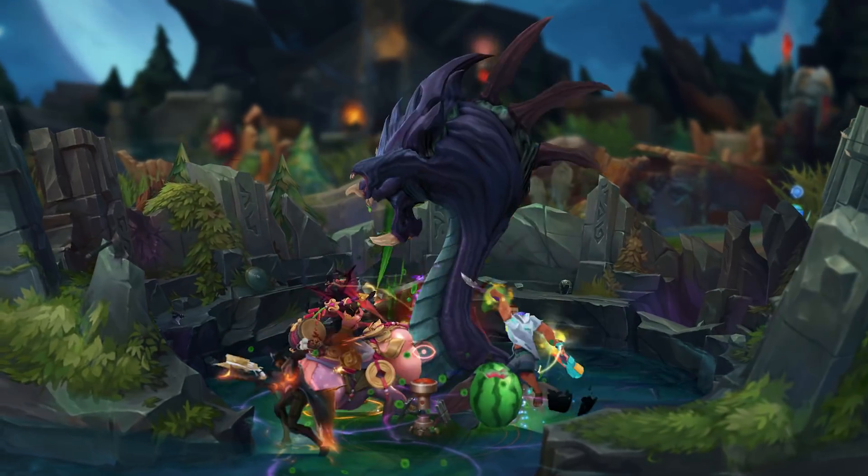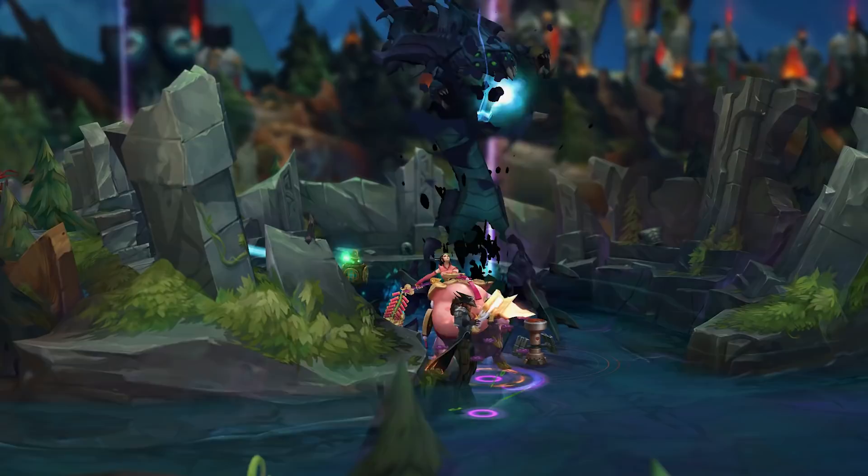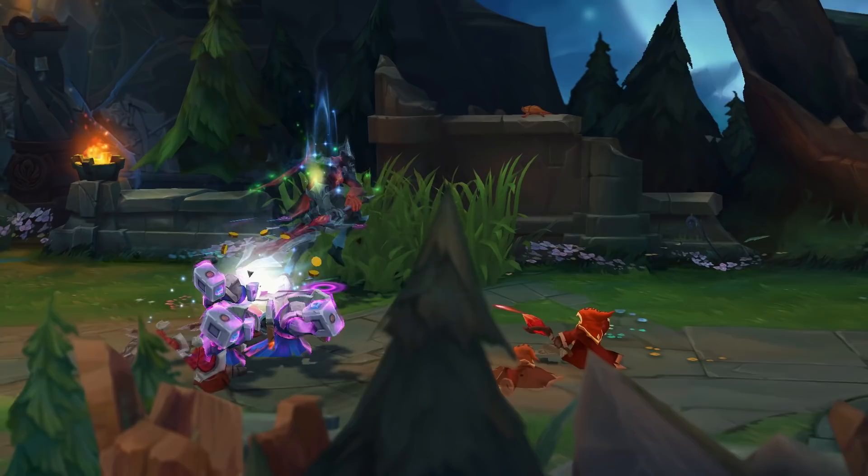Baron Nashor is a core part of League of Legends. As the most powerful neutral objective in Summoner's Rift, it grants the team a very strong buff that can help you extend your lead and close out a match, or even crawl back from a deficit. Today we're going to take a look at how to set up for a Baron, as well as some important mechanics to take into account.